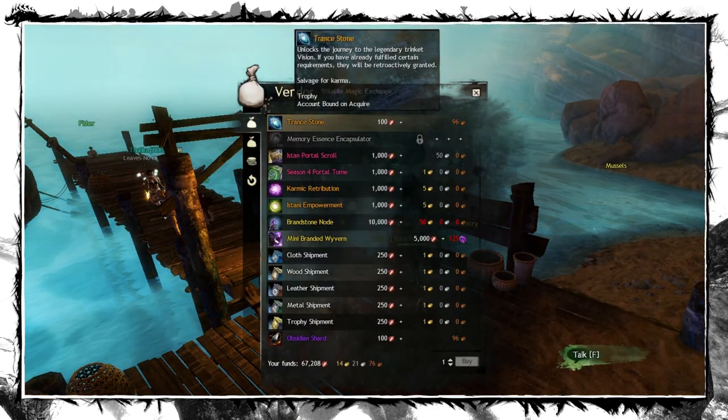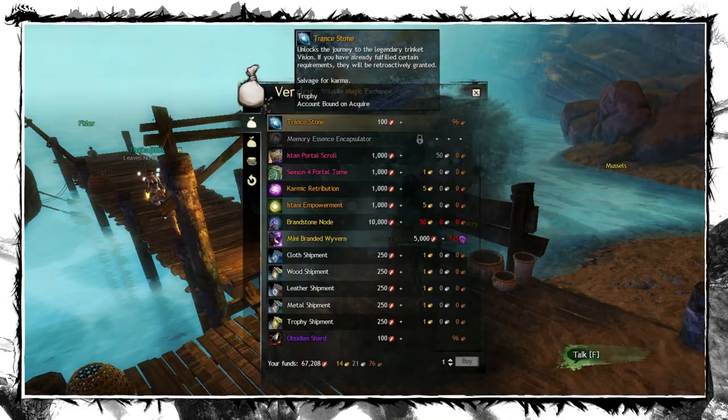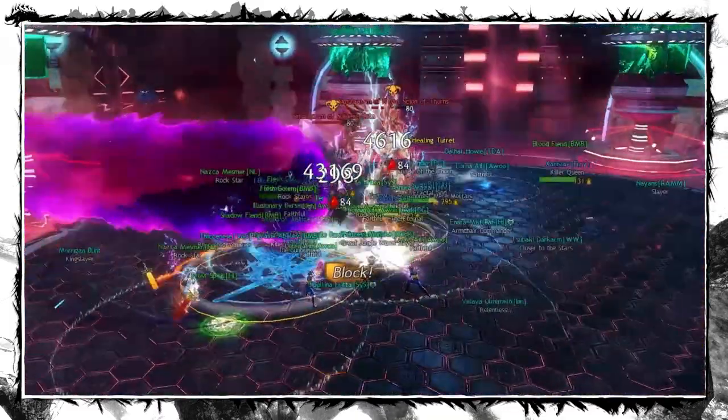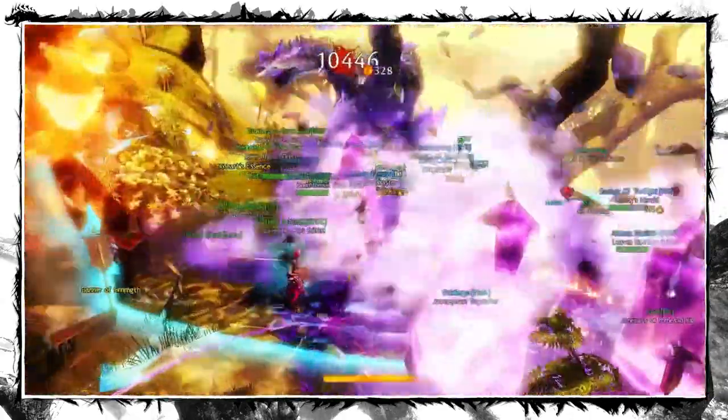You can unlock the first collection at any Volatile vendor — just buy the Trendstone. Do it early, because if you haven't touched those maps yet, a good portion of that collection will be done along the way.